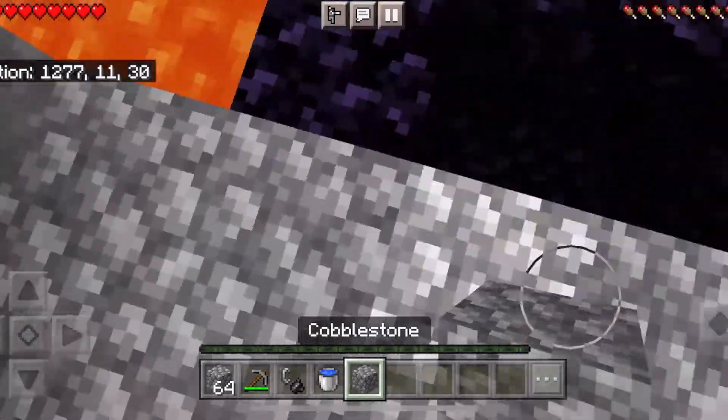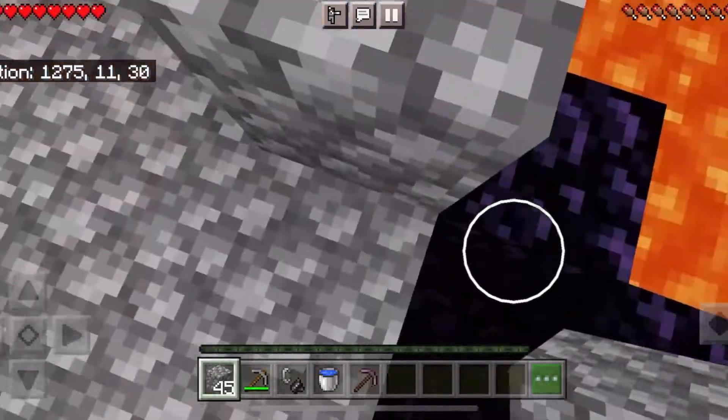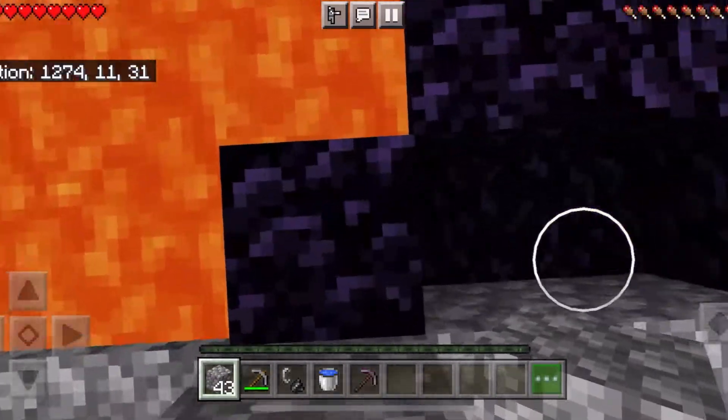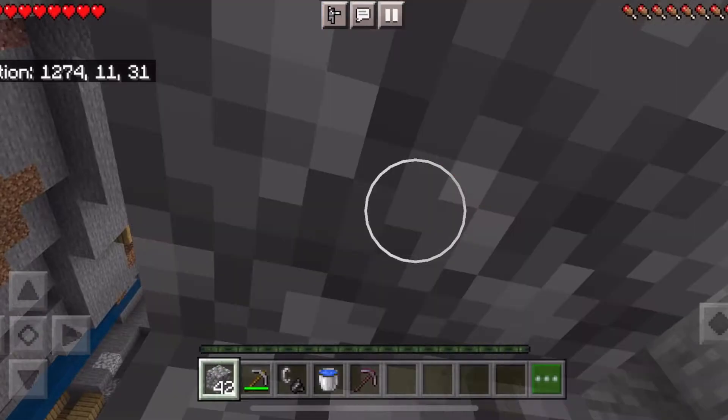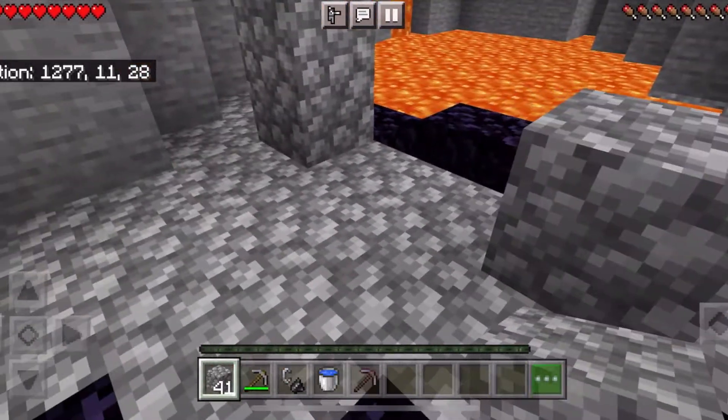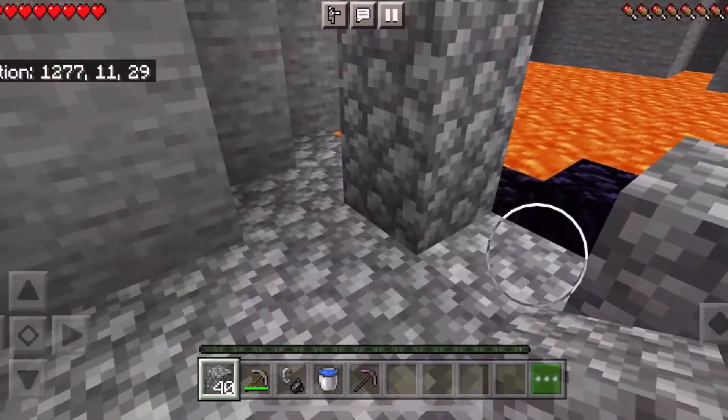Now we are going to go up three blocks and place another block on top like that. Then go over to the side and place a block behind the first and second, leaving a gap there.